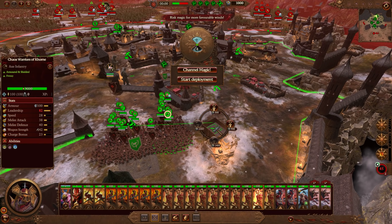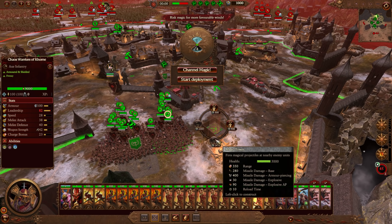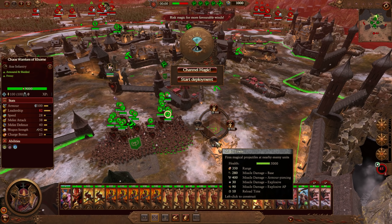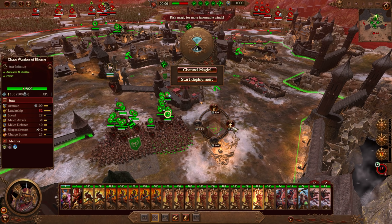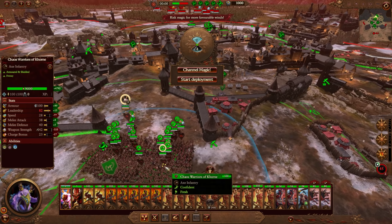Now, like I said, it does have a weakness — weak against magic — but luckily their magic is not that good. In terms of the towers, it's probably best to build the Hellcannon tower. It's not very accurate, but the other ones here are just going to do nothing against them.